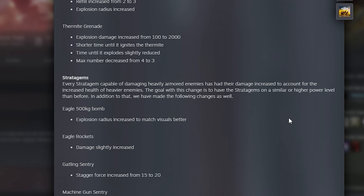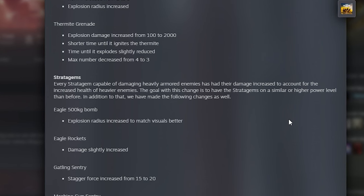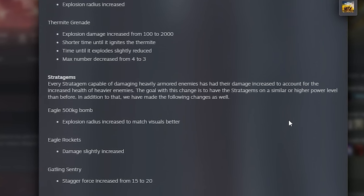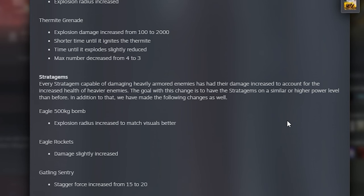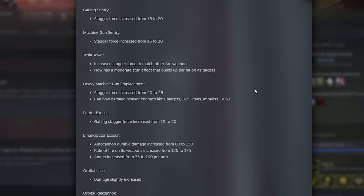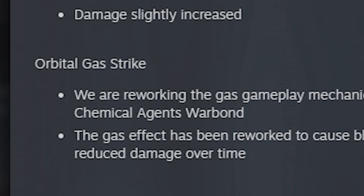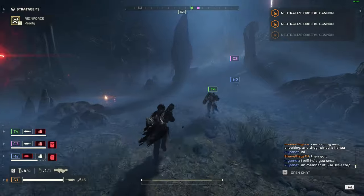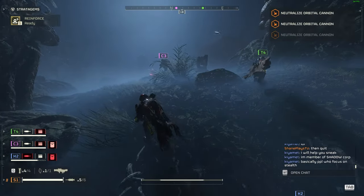Stratagems — every stratagem capable of damaging heavily armored enemies has had damage increased to account for heavier enemies' increased health, with the goal of keeping them at a similar or higher power level than before. The 500kg bomb explosion radius has been increased to match visuals better. The gas gameplay mechanics are being reworked to become more crowd-control focused, causing blindness and confusing enemies and Helldivers alike, at the expense of reduced damage over time — in preparation for the Chemical Agents war bond.